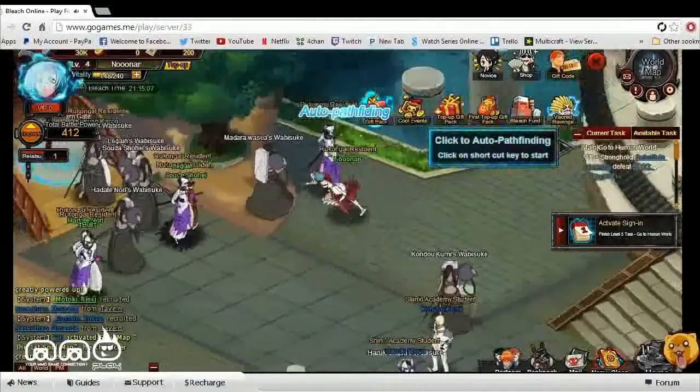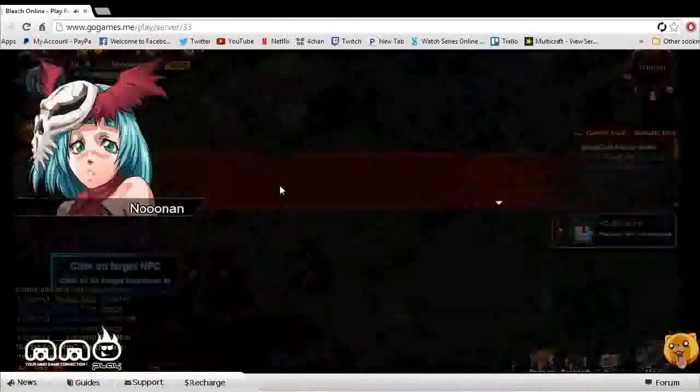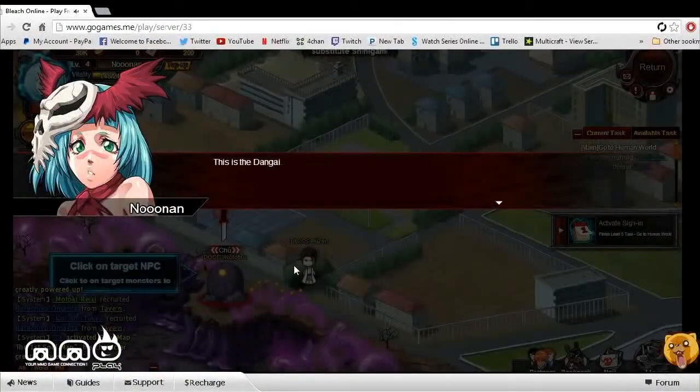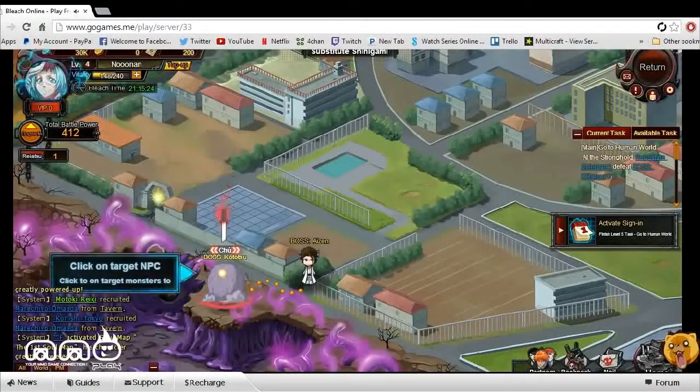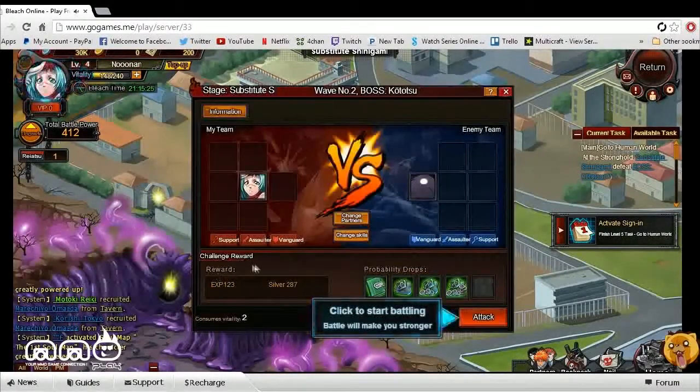We're going to go ahead and hit continue there. A lot of auto-tracking, as you can see. Not really too big of a fan of the auto-tracking questing, because the game kind of plays itself for you. So it's a lot of just running around, doing a quick mission through combat and other stuff through NPCs, and then a lot of dialogue in between. There's a ton of dialogue in this game, so there seems to be quite an immersive story.